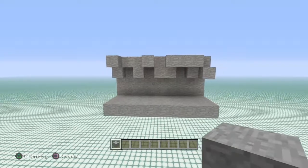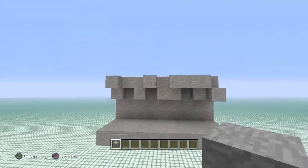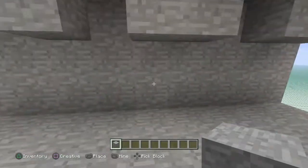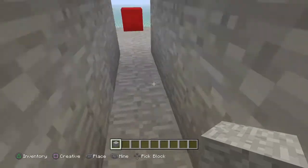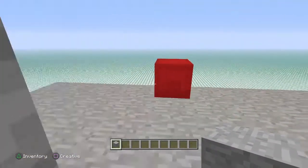Today we're going to be showing you how to build a hidden 1x2 piston door with a hidden activation system. As you can see, you can't really tell where the door is and you can't tell where the activation system is — there's no button, no lever, nothing like that. All you have to do is come over here, break this block and replace it, and the door opens so you can walk on through. Break this block and replace it and the door closes.